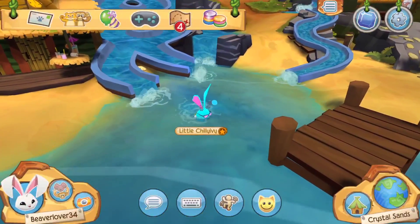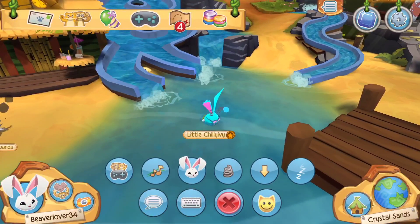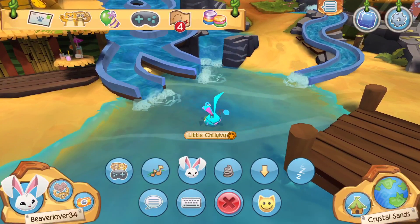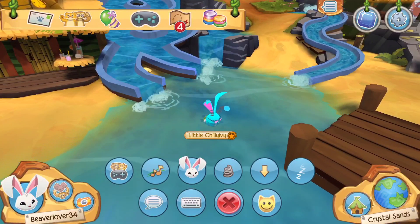This dancing button over here lets you choose from lots of actions. You can play games, dance, do the bunny motion, hop, sit, or sleep. Right now I'm going to spin.